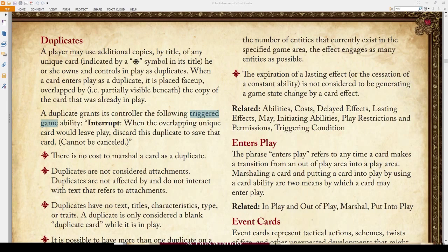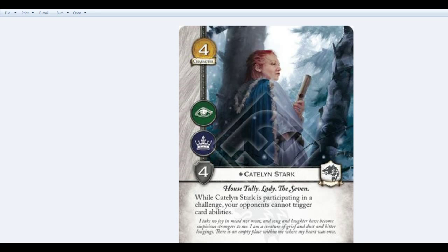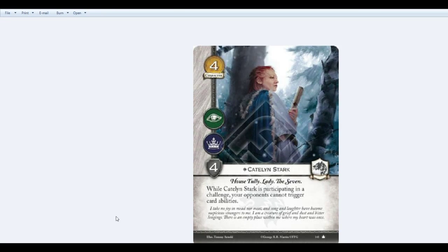If you ever encounter any rules questions, the best way is to be very precise — look at those specific words and see if they fit in the rules reference. So Catelyn, while powerful, doesn't stop everything. She's a good card, though I don't necessarily care for the art. She just stops triggered abilities, whether they're in your hand or in play. Catelyn isn't targeting anything specifically, so she's just saying: you cannot trigger card abilities while I'm participating in a challenge.